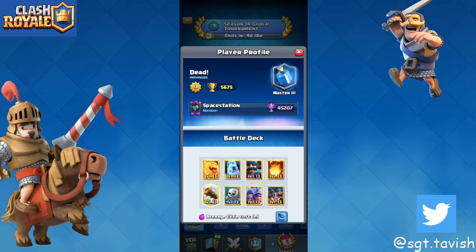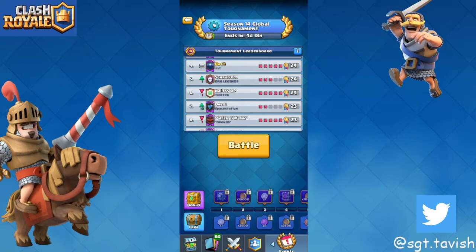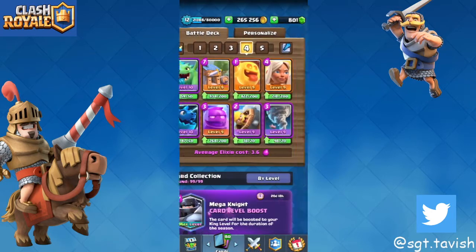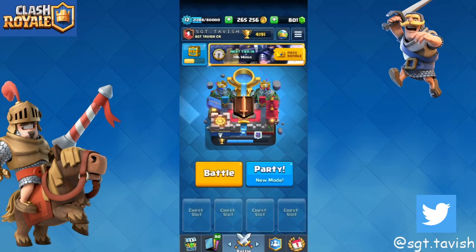Three musketeers is actually really good right now, especially with pigs, because if you bait out the fireball you can literally demolish with your three musketeers and vice versa — it can work both ways. Those are the decks I'm advising, and I'm going to show you some e-golem replays.